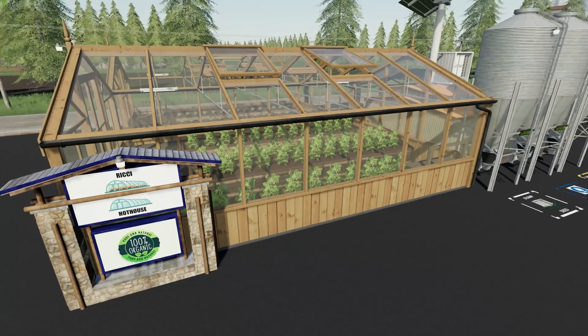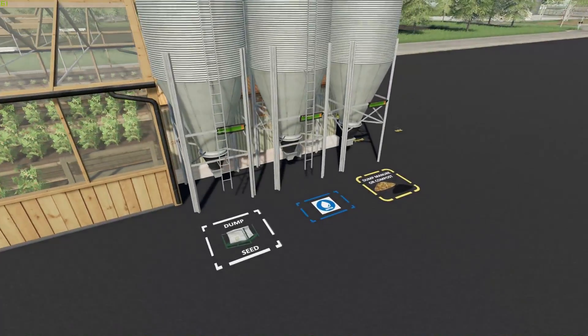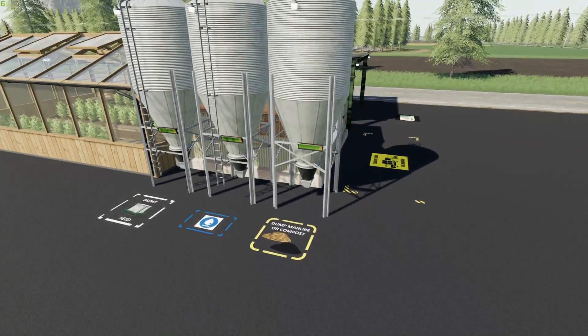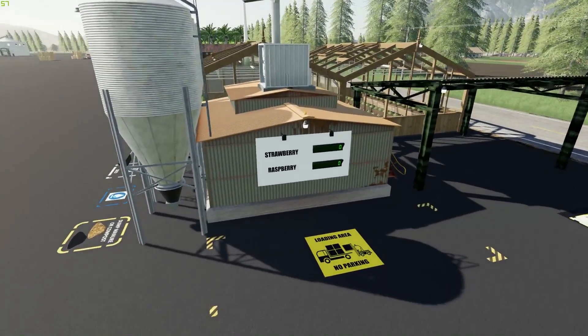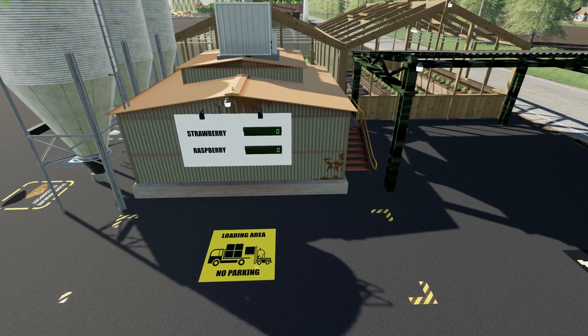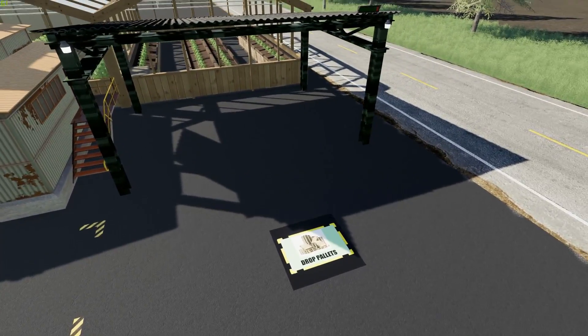It lights up at night. There's the sign in the front — 100% organic. There are your drop-offs for your seed, your water, your compost or manure. Everything has got digital displays and everything lights up well at night. This is also solar powered, so you don't need any diesel fuel or anything. There's your strawberry and raspberry spawning point — they spawn on pallets. There's your drop-off for your pallets.